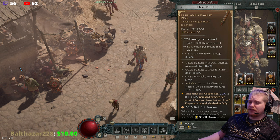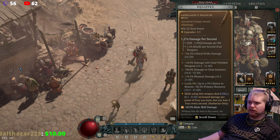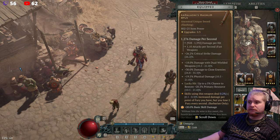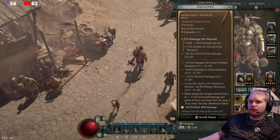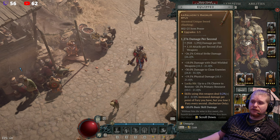Ramaladni's Magnum Opus is a very interesting sword that is for specific builds. You might look at it and be like, wow, this thing's a piece of crap. And you'd be wrong — but not for you. It probably is a piece of crap for you. But it's not a piece of crap for everybody because it has a very specific purpose.